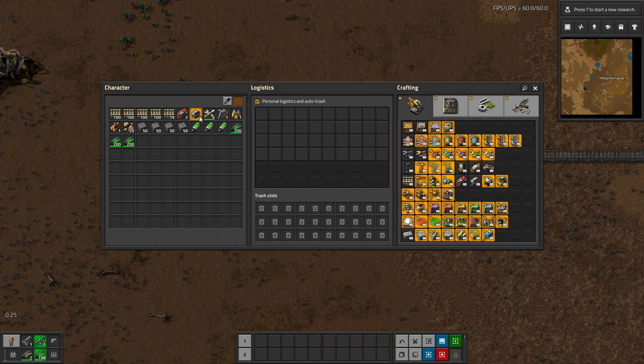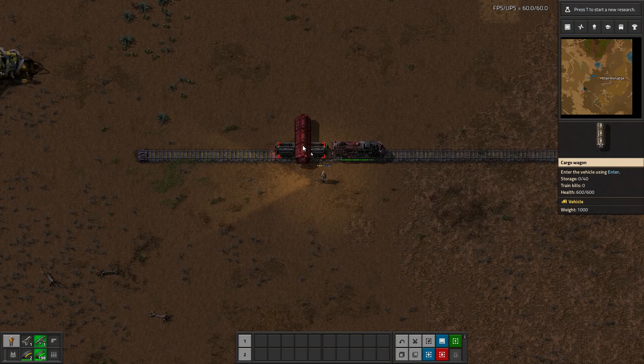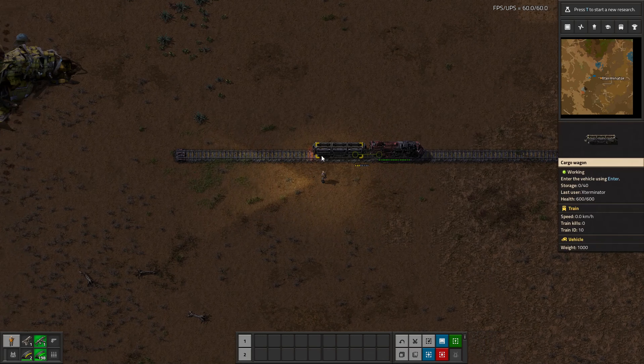If we go ahead and take a cargo wagon and place it on top of the ghost, you can see that it works just like a normal ghost should, and it retained all the filters. So you don't have to reset it, which is absolutely fantastic.